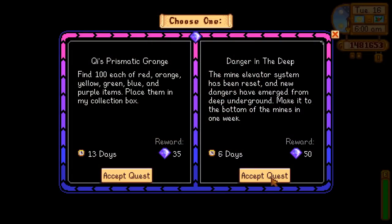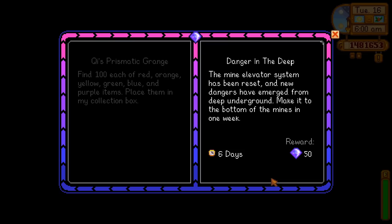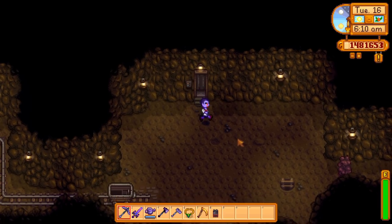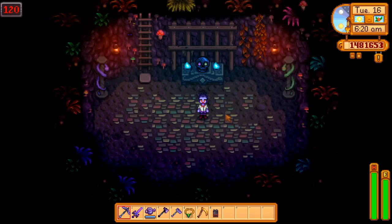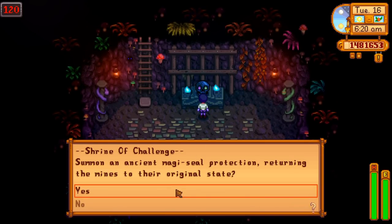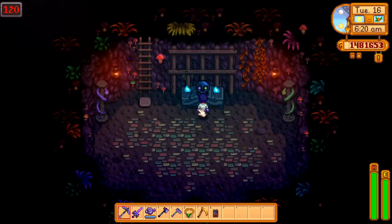The very first opportunity you're given to take on these harder caves comes from accepting Key's quest, Danger in the Deep. When you do so your mines will be changed and you'll find that the elevator has been reset. Only by taking on the challenge one level at a time will you be able to make your way to the bottom. If you successfully make your way to floor 120 you'll come face to face with the Shrine of Challenge. Interacting with it will give you the option to toggle the difficulty of the mines between regular and hard, which will take effect on the following day.